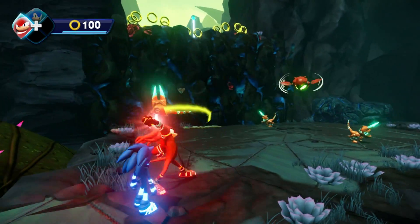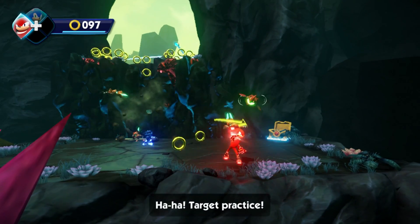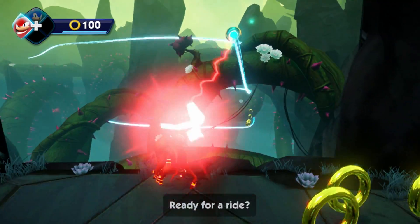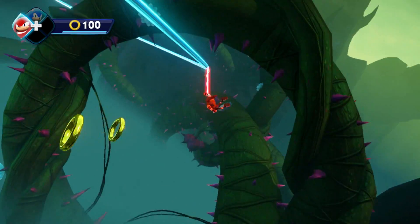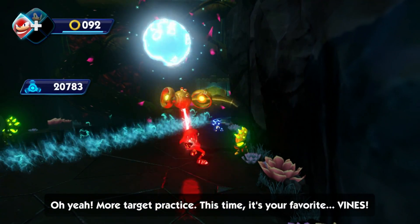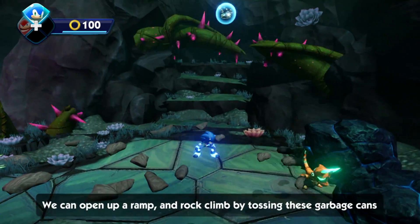All right, more enemies. So we got to destroy these guys real fast — should be pretty easy. Get over here, throw them off. We can just head up there. Didn't know that. Use the inner beam. I love playing Temple Run too — it's my favorite mobile game. Oh, one of these things. We got to throw them at the wall. All right, so we got to use Sonic. Just skip that robot section. And what are we doing here? Breaking rocks — we can open up a ramp and rock climb by tossing these garbage cans into the vines.